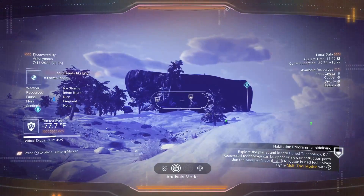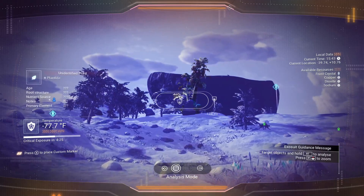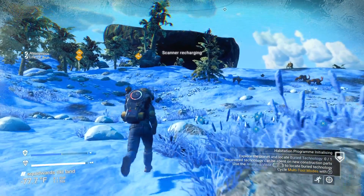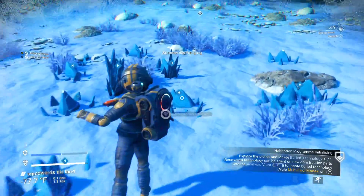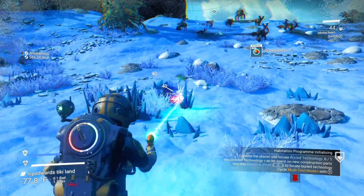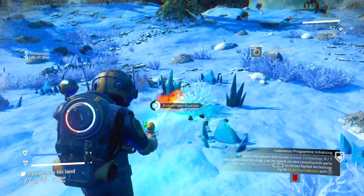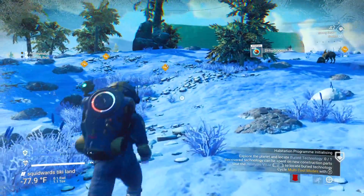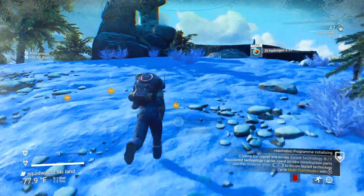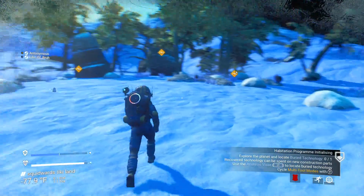Bolt caster installed — okay, so how do I use my bolt caster? Oh, bolt caster requires ammunition. I haven't done that yet. How do I make ammunition? I gotta build my right — reload using X.